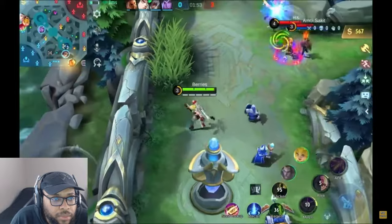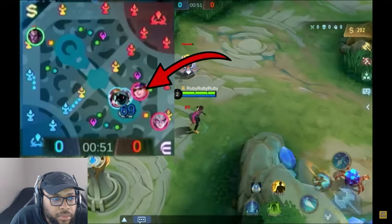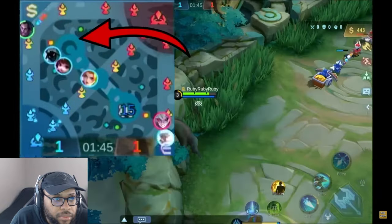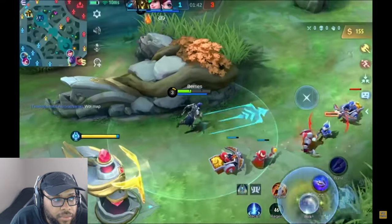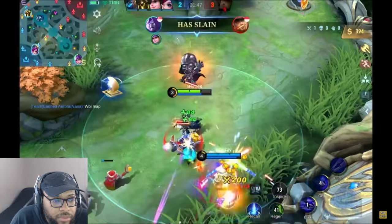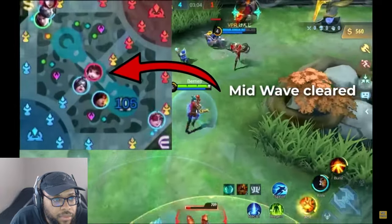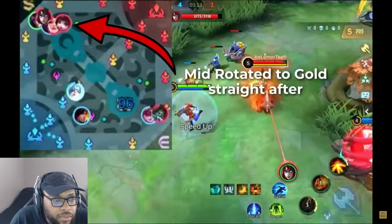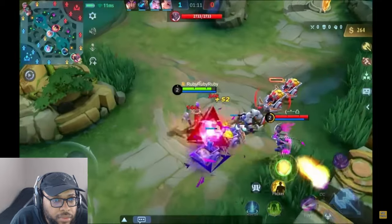Junglers like to rotate towards the gold lane for an early gank around the one to two minute mark, so play safer during this period, especially if you have no teammates near you. Your roamer may sometimes provide vision on the jungler at the start of the game — if you see them starting at the EXP side buff, you can expect the enemy jungler to rotate to the gold lane around that timing. Also keep an eye on the mid lane wave, as mid laners may rotate to gank you when they've cleared their wave.